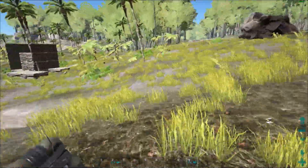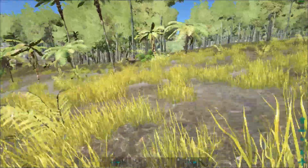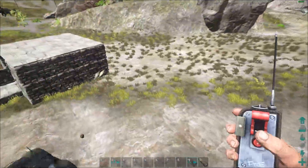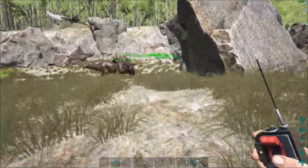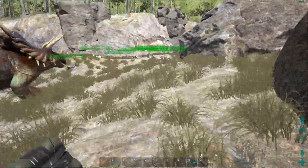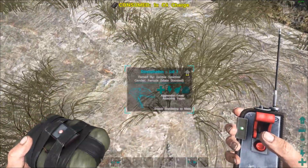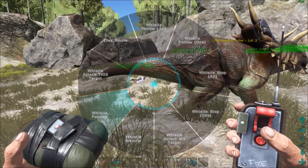We're going to test one on that little base right there that I constructed just for a raid tactic. I want to see if you can do 'attack target,' strap a C4 to a Dimorphodon or three, tell them to fly into the middle of a base, and just kind of go crazy.